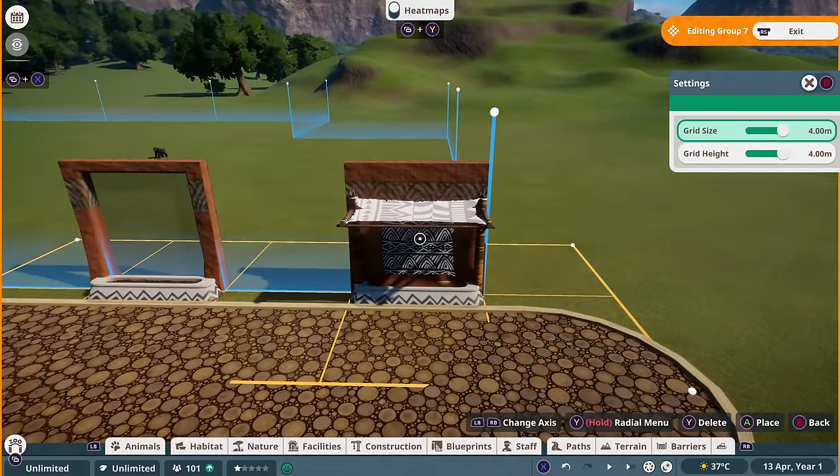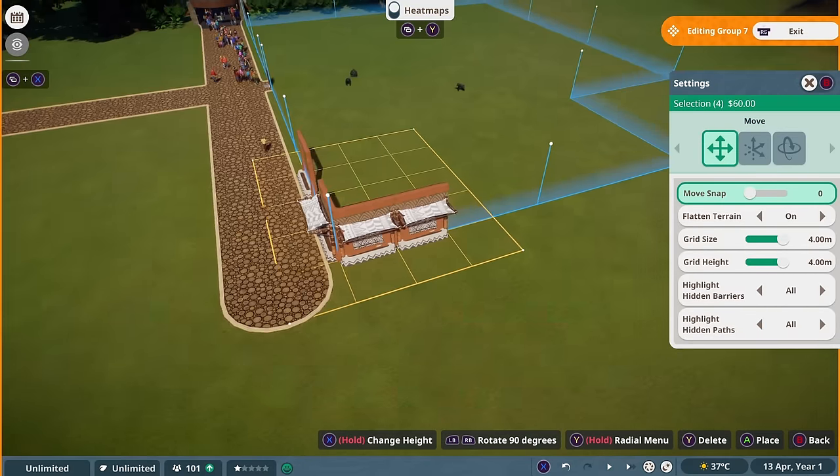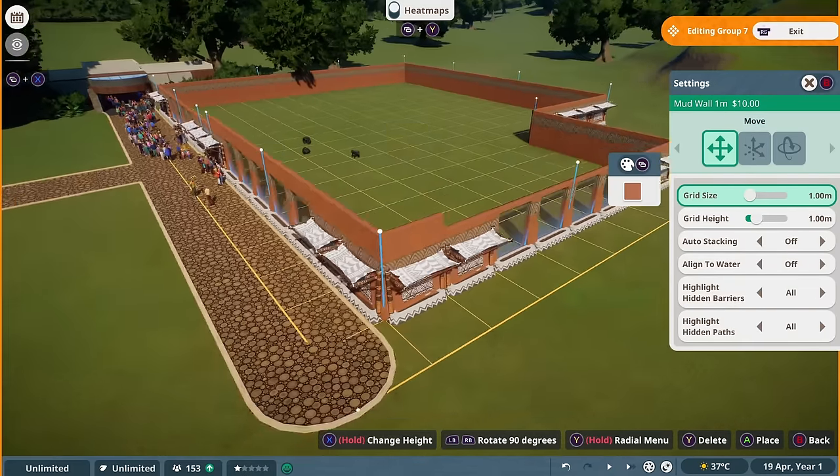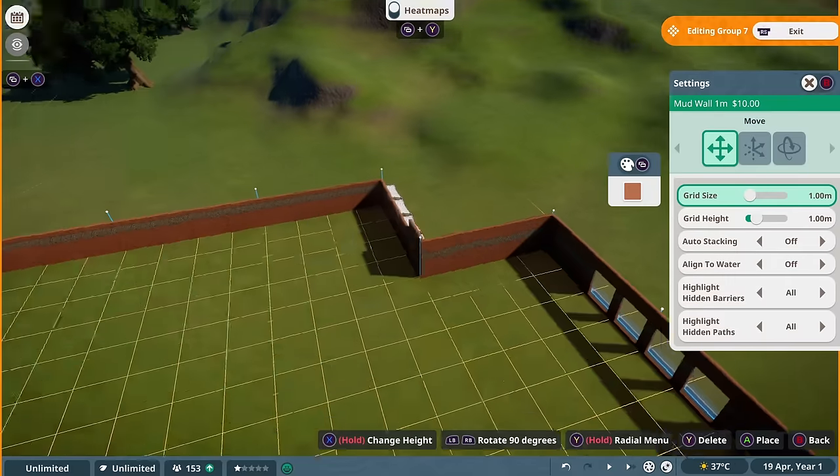Then I copied and pasted our designs to create a finished barrier. And then I immediately remembered that the wall was supposed to be 5 meters high, not 4 meters, so I added a 1 meter strip around the whole thing.